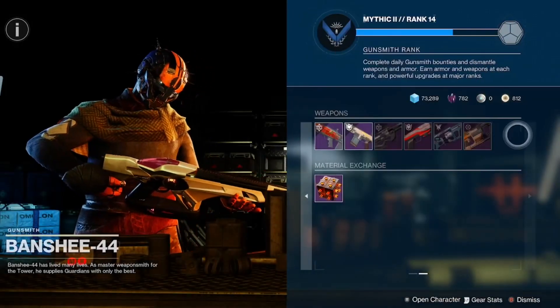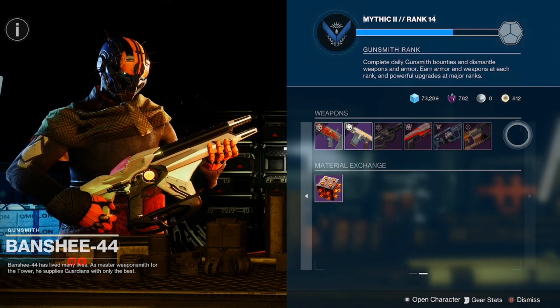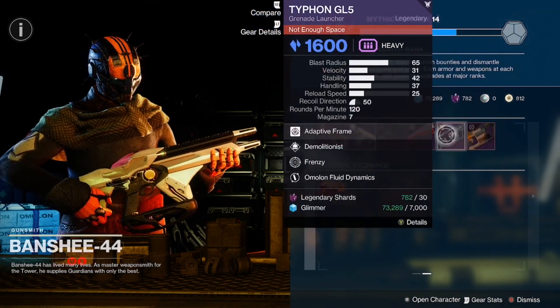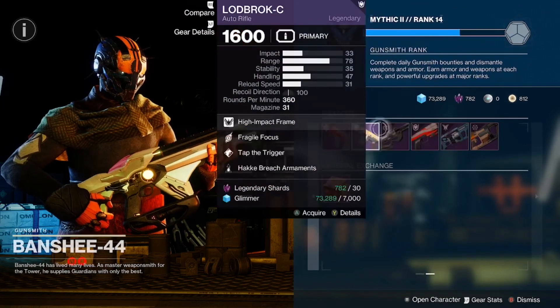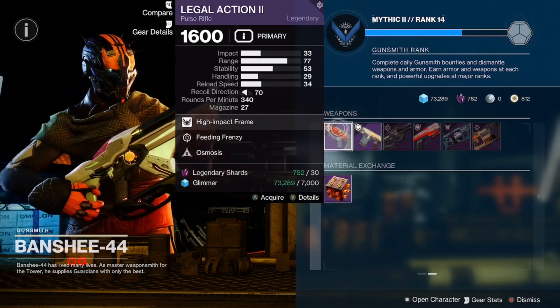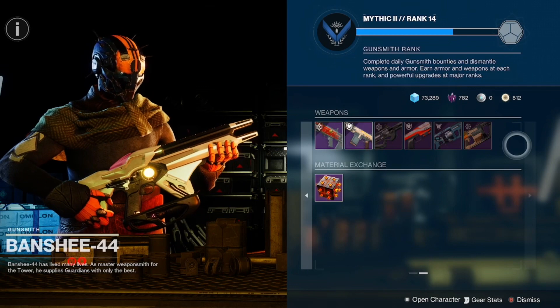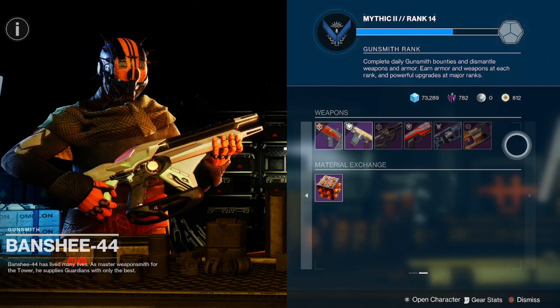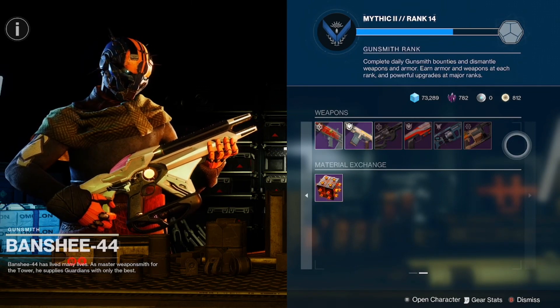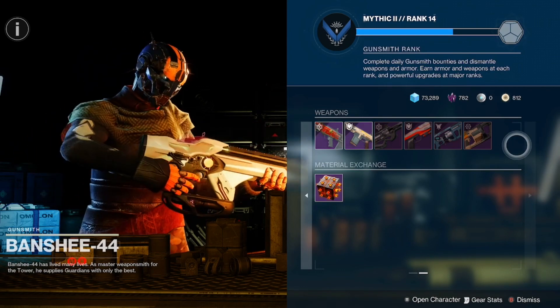So to recap, guys: your picks are going to be the Typhoon GL5, the Contingency Plan, the Logbrox seed, and the Legal Action 2 as your pickups. Still got really good rolls for the weekly. Just keep in mind, if you're not familiar with Banshee 44, these weapons will be good until next week's reset.